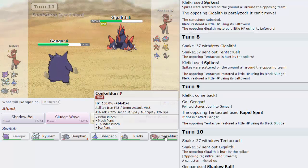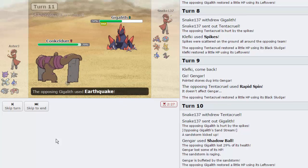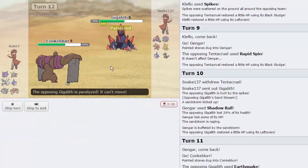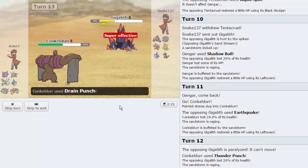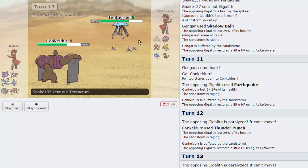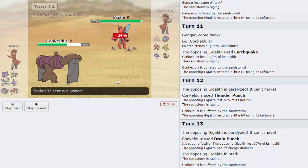I go into Conkeldurr now - Conk should be able to take anything this thing wants, even an EQ. I really want to predict the Tentacruel but I feel like I don't have to. He stays in on my Thunder Punch - wait, why was he faster than me? Oh, Protect - right. I go for Drain Punch now. He gets fully paralyzed on another Protect so our Conk is back up to full. Klefki is still alive, so even if he wants to spin it's not going to get him far. Conk is doing a lot of work right now.